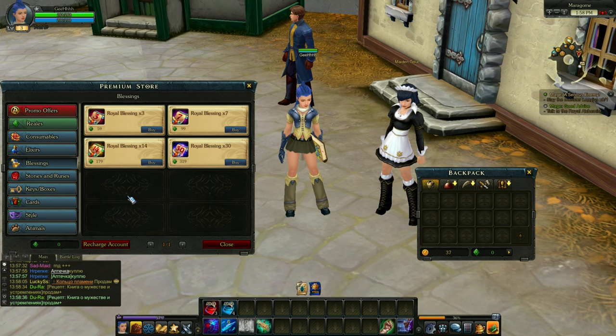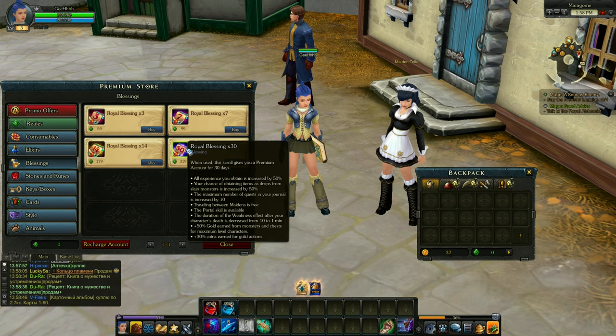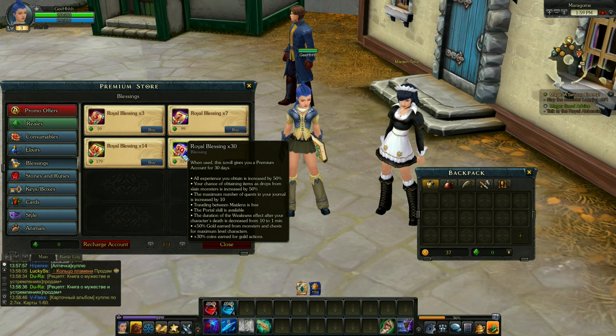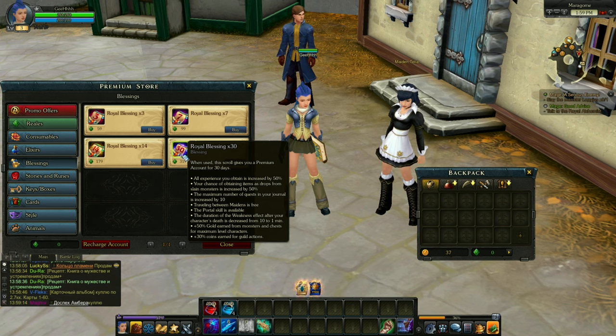Now let's move on to the blessing. This Royal Blessing is the premium subscription — here's the 3-day, 7-day, 14-day, and 30-day options. What do you get with premium? All experience you obtain is increased by 50%, your chance of obtaining items is increased, traveling between maidens is free, you get a new portal skill to instantly go back to the maiden, and you get more gold.